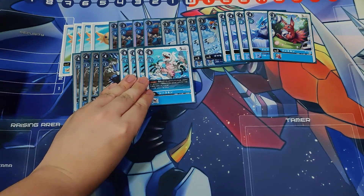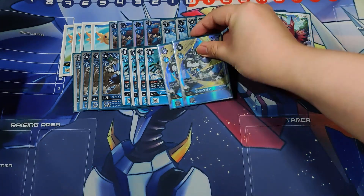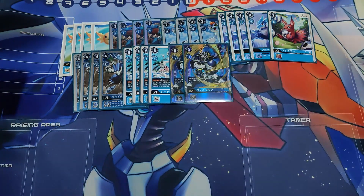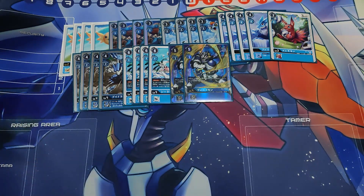We also play one Cons blocker, mainly for the one-cost inclusion, though I'd recommend trying Grizzlymon if your local matchups feature a lot of Sharpmons, since Sharpmons obliterates 5K blockers. Next, we play two Lobomon — Lobomon is always welcome. Similar to Agumon, they are very strong as hidden pieces in your hand that the opponent cannot really do anything about.